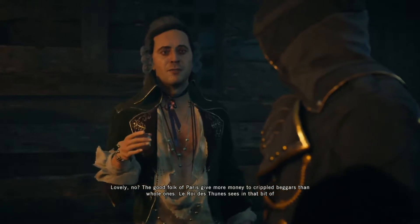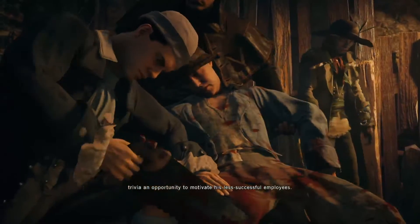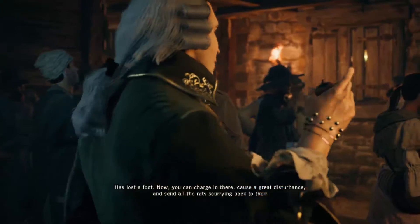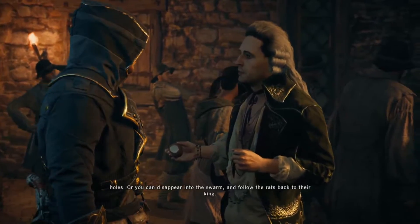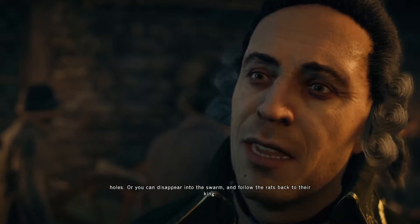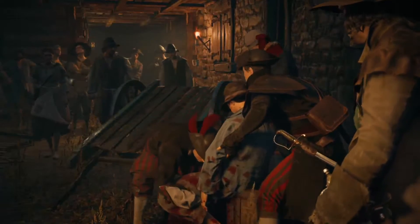The good folk of Paris give more money to crippled beggars than whole ones. The Roi des Tunes sees in that bit of trivia an opportunity to motivate his less successful employees. That man has lost a foot. Now, you can charge in there, cause a great disturbance, and send all the rats scurrying back to their holes — or you can disappear into the swarm and follow the rats back to their king. Either way, that man has lost a foot. It's done. Take him to the clinic for a proper characterization and send him back to the streets.